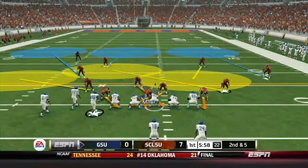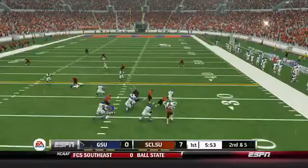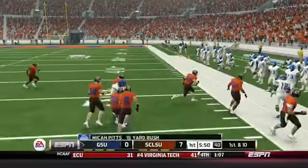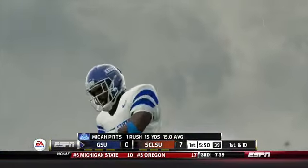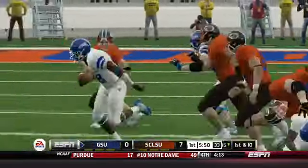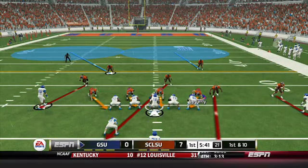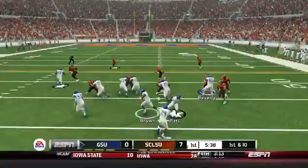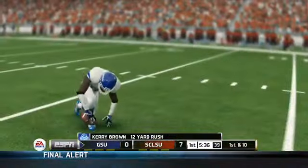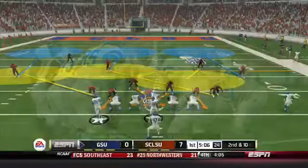Georgia State lines up in the shotgun again, and it's another drop back for quarterback Micah Pitts. Pitts gets away from multiple defenders, breaks a tackle, and gets out of bounds after gaining 15 yards on the play. Next play, Micah Pitts audibles at the line — it looks like a wide receiver quick run going to Kerry Brown, who gets 12 yards for a Georgia State first down.